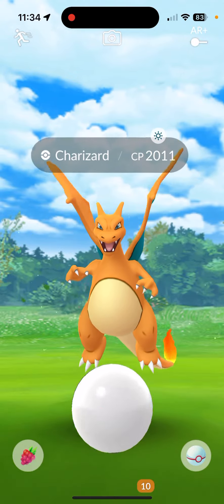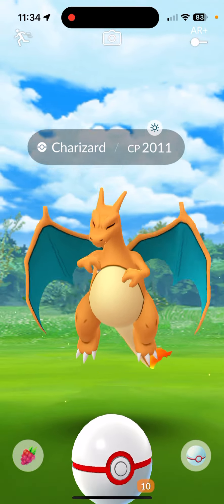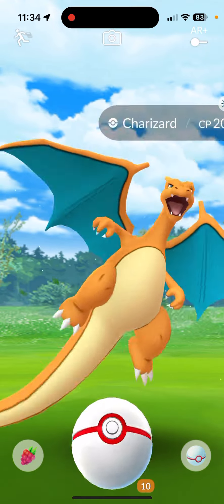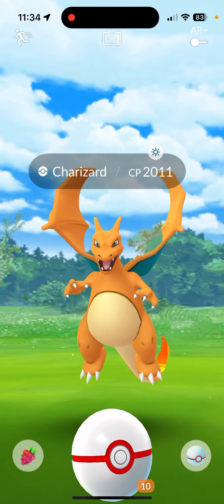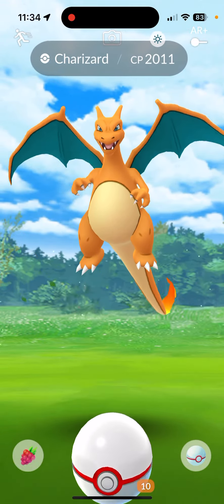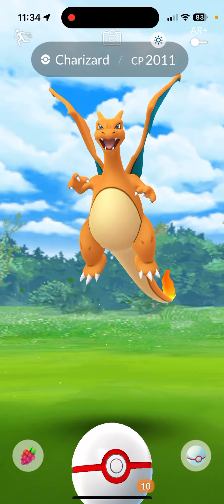Mega Charizard X solo — that is in sunny weather. I appreciate the support. Counters: Primal Groudon, Shadow Groudon, Mega Rayquaza — Mega Rayquaza is gonna be top counter regardless of weather. Then you want Mega Groudon, Shadow Excadrill, Therian Landorus. Rounding out the top ten: Shadow Rhyperior, Shadow Groudon, Mega Diancie, and Groudon.